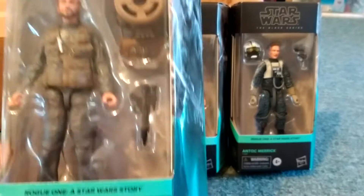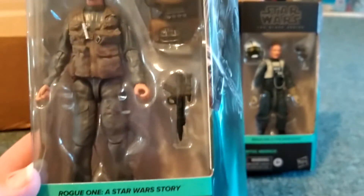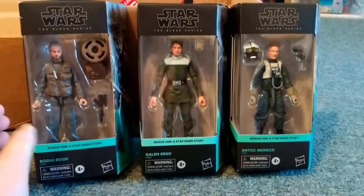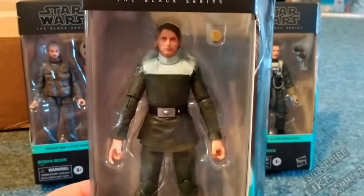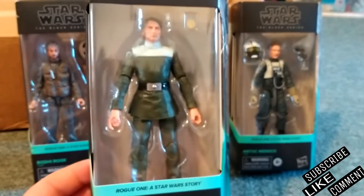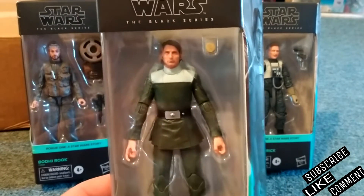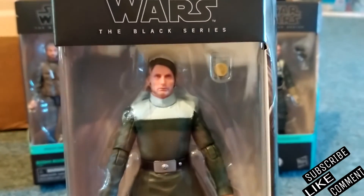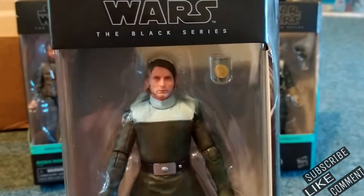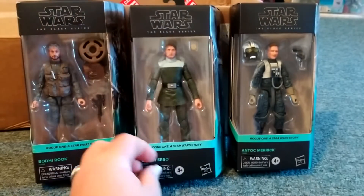We got Bodhi Rook — we just got him in — the TIE Fighter pilot that defected, and then we have Galen Erso, also a bad guy that defected. He's the one who put the Stardust program in there so that Mon Mothma and her crew could be able to destroy the Death Star.